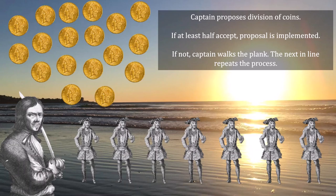The second pirate will then propose a division of the gold coins. It will go up to a vote — if at least half accept, that proposal is implemented, and if not, that crew member will walk the plank and the next crew member in line will take over. This repeats until we have an agreement made.